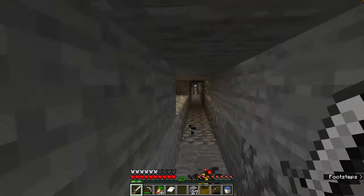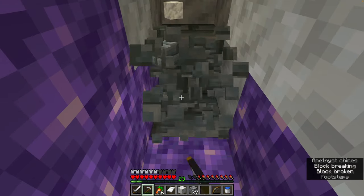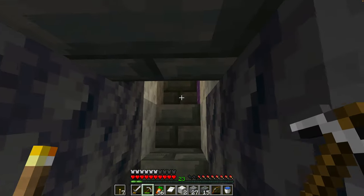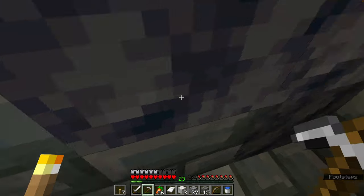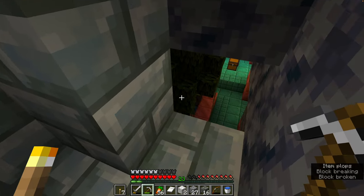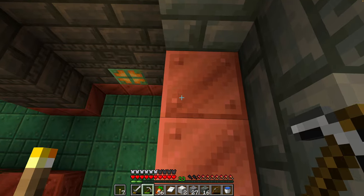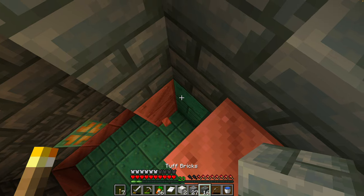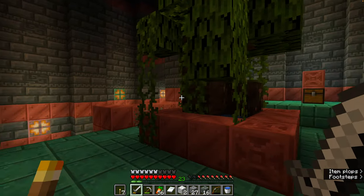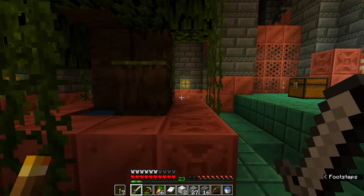Let's see — if we run down here to the end, yep, there it is. Can't tell exactly what's going on here. It is this way — and that looks like the actual entrance room, so that's a lucky find. Oh, and this is mangrove! How weird — I have access to mangrove wood without having to find a mangrove swamp.